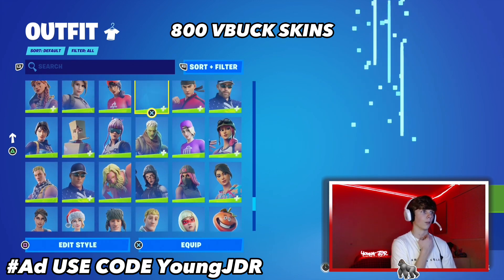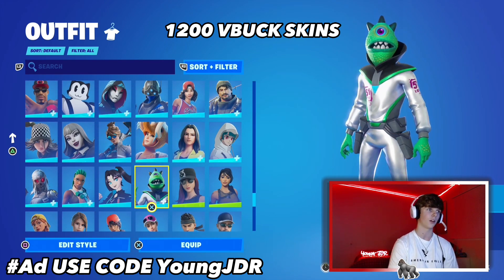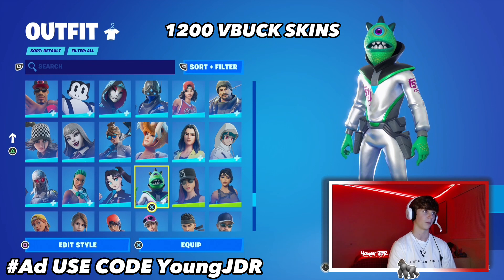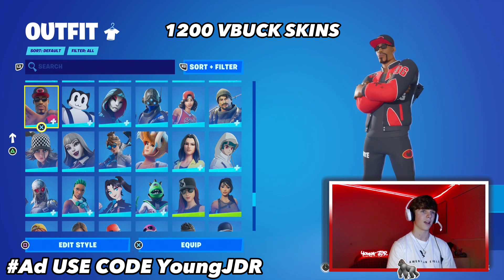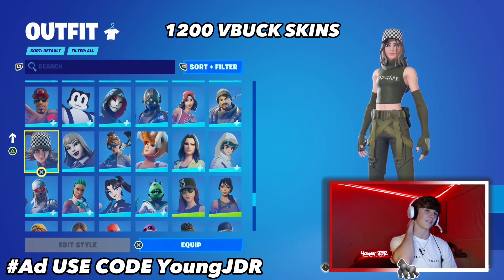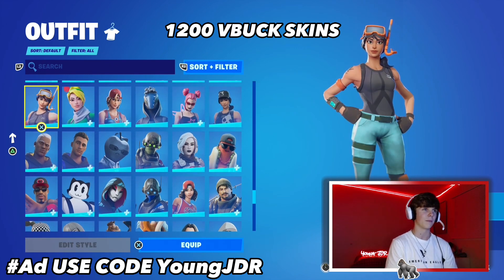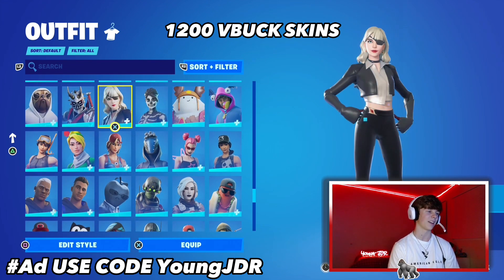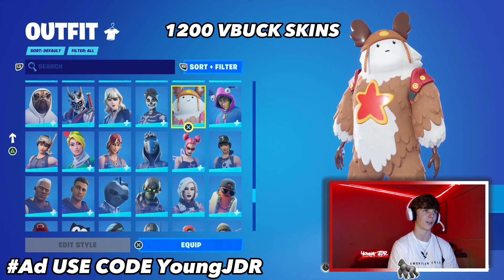Overall, 800 V-Buck skins are really good and there are plenty of them. Now we're in our 1200 V-Buck skins section — a lot of these can be from starter pack bundles or the item shop. We've got the Wu-Tang Throwback, another good collab skin for a pretty cheap price. We got the Veronica — these are crew pack and starter pack skins. The Apple, the Tart Tycoon skin, a couple of sweat skins in here, and another collab — the Balenciaga.